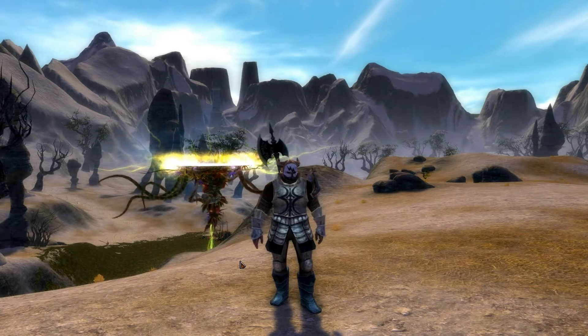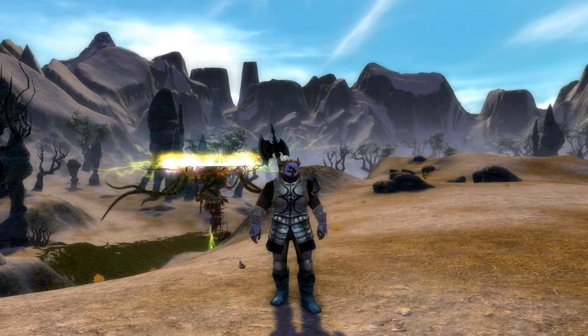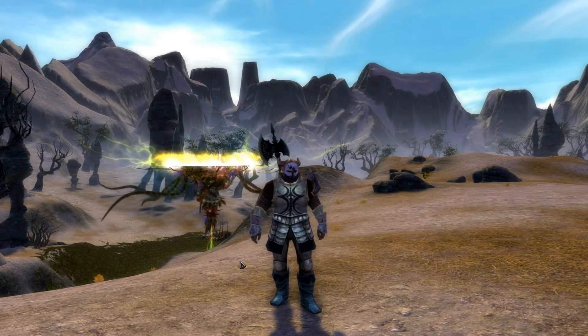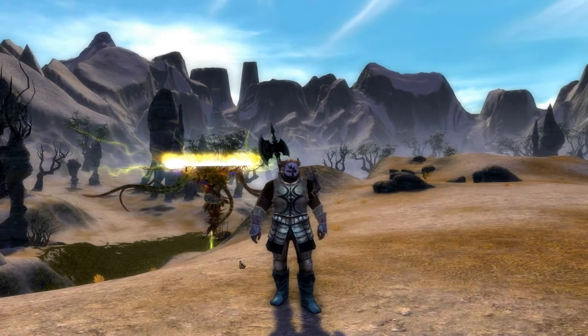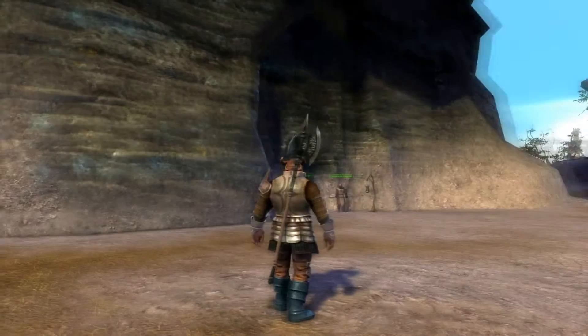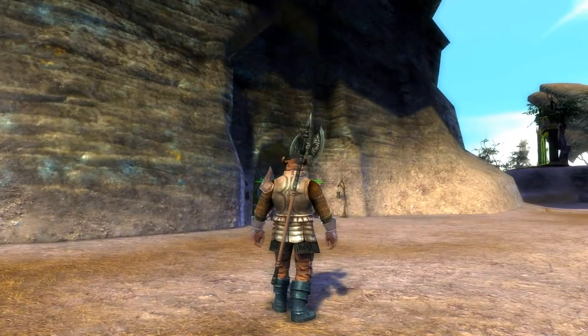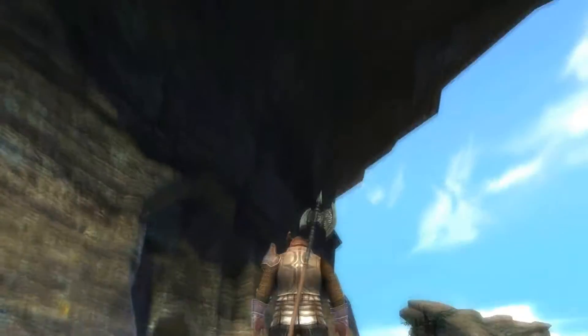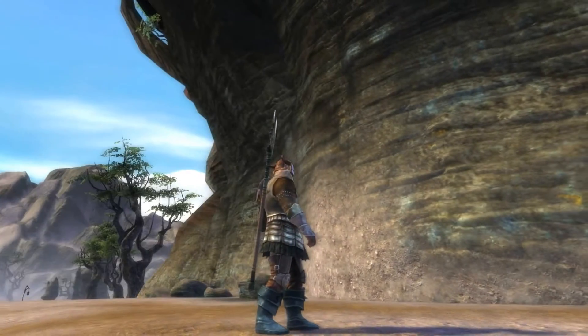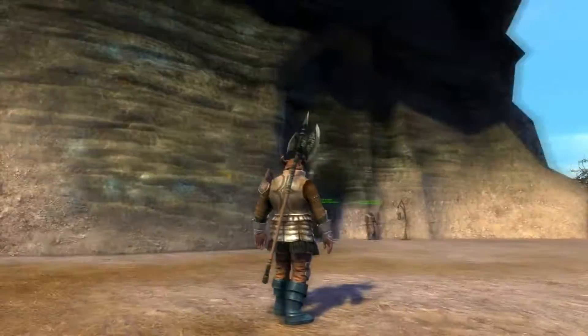I googled it because I couldn't work out where to go and I couldn't find any videos, so I thought I'll make one myself then. Basically all you've got to do is collect three pouches of money from a floor above the floor you're on when you accept the quest. It's inside this giant rock in drought lands and this giant rock is called Lantern's Hook or Lantern Hook.